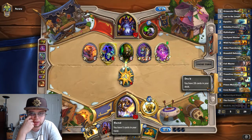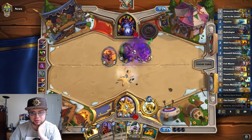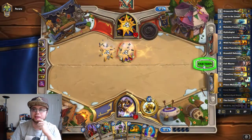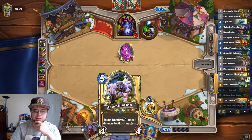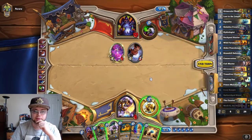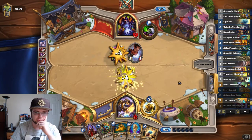He's going to Life Tap. Next turn we're going to Consecrate. We're taking a lot of damage this turn. Going to be taking 4 again next turn. At least we can Curve out — we're going to Curve out in Taunt, and then we can heal. He had the best opening that he could have had. We're still going to do this, but he is still going to get through and do 2 more damage.